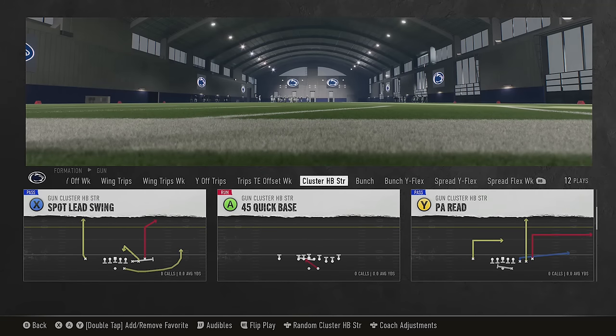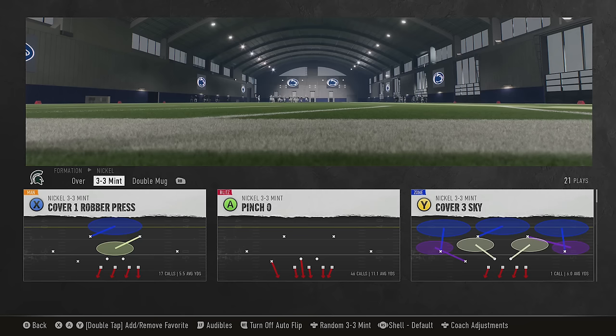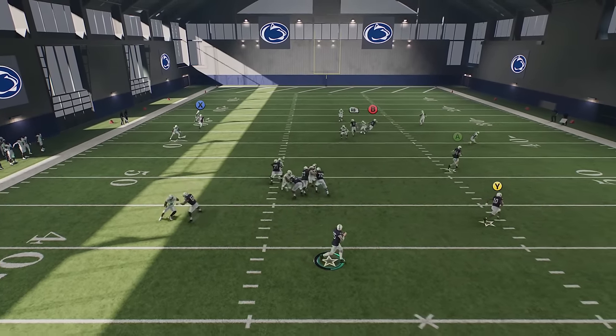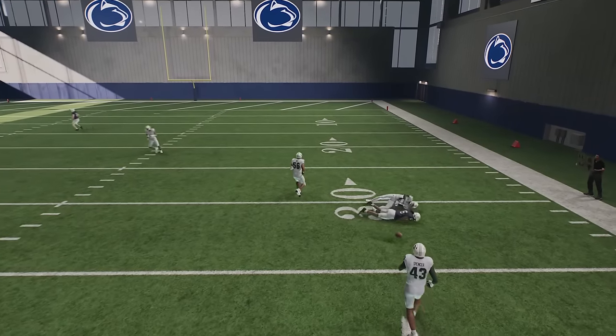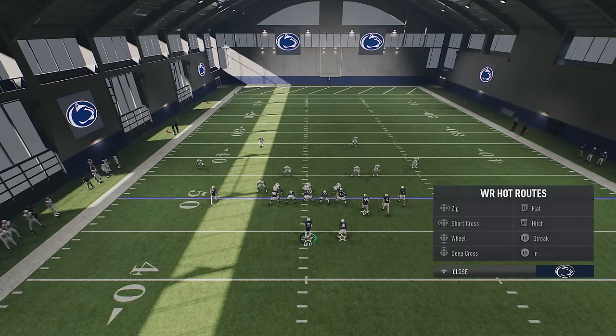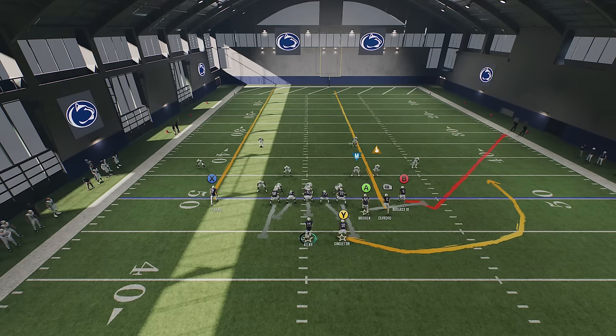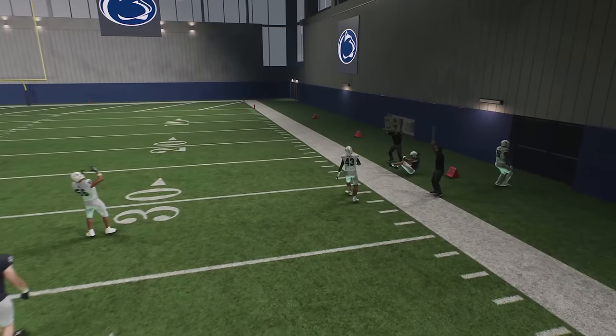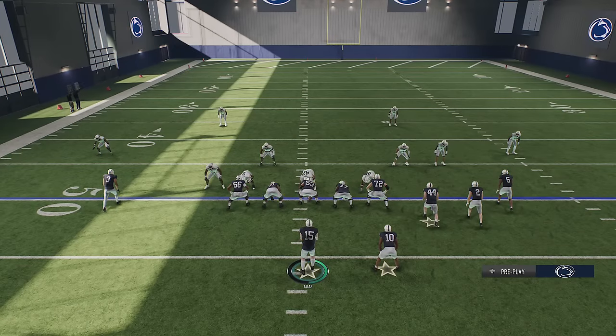There is some use against zone coverages too. Against Cover Three Sky, a lot of people like to use a pull route — a streak with something underneath — and that can work, but I find the custom stem and smart route does a better job getting open to the sideline from a hash mark. The route looks very different and creates better separation. Ultimately this is more effective against man, though it should work against Cover Three or Cover Four since the cornerback drops back the same way.